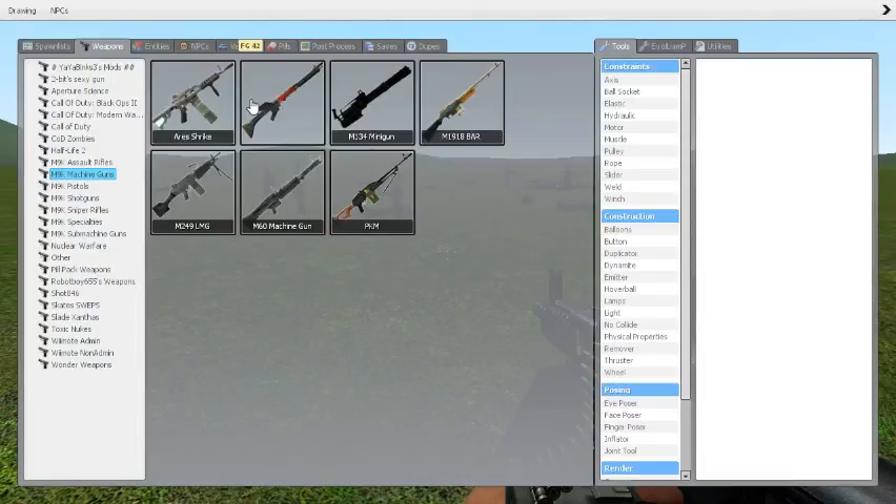Hi guys, Hippos Gaming here and today we're going to be doing a Mod Showcase on M9K Weapons Pack Part 2, and today we're going to be doing the Machine Guns as you can see right here.